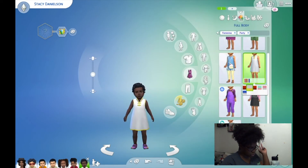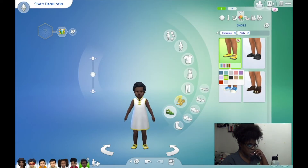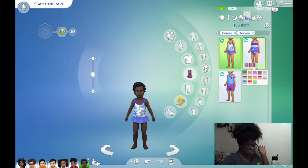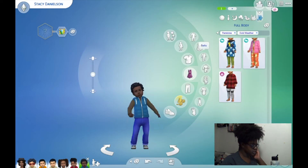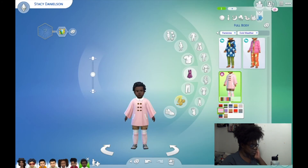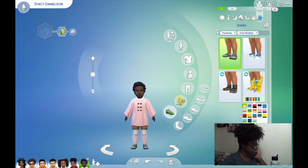We'll change it to something that pops on her skin a little better and give her yellow shoes. We'll change her bathing suit to a brighter color — that's beautiful! We'll change her coat as well. I was really not caring about Stacy to begin with, if I'm being completely honest, but now we're giving her a little bit more care.